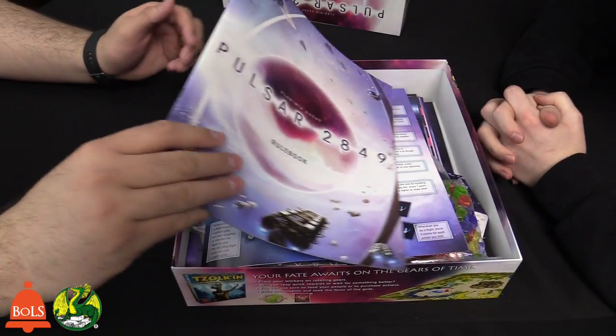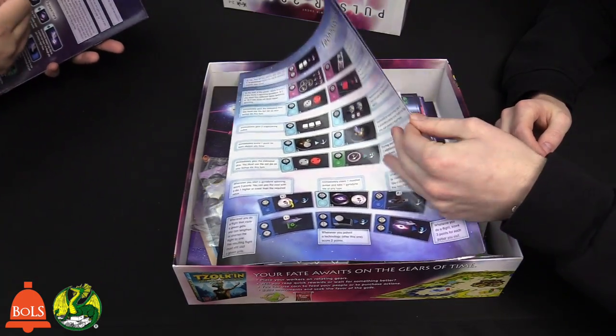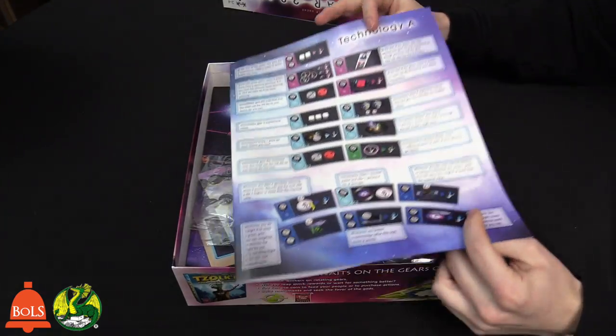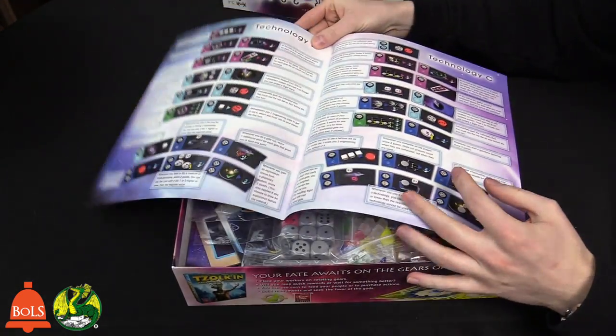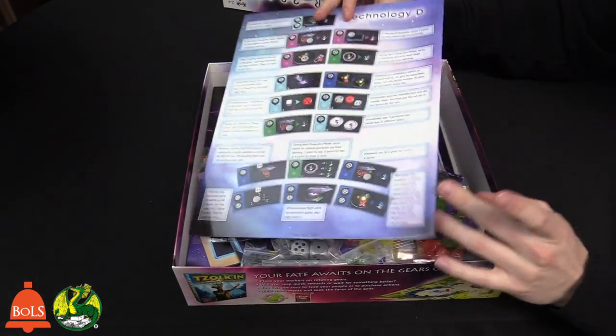So, rulebook — we'll come back to that. It's actually full color. This is a descriptor for the technologies. There are different tech trees you can use for different games, so it adds some replayability. You can play with different tech trees or mix and match. These are the descriptors for those techs.